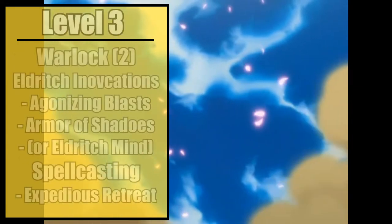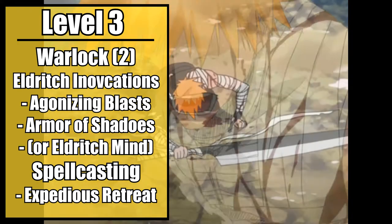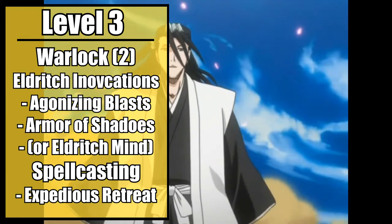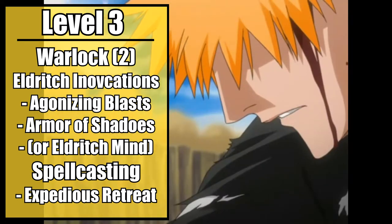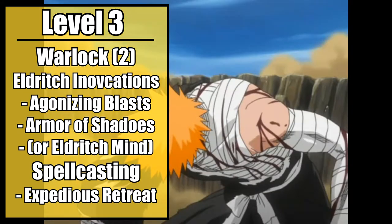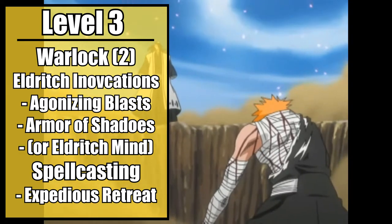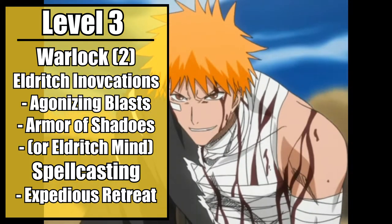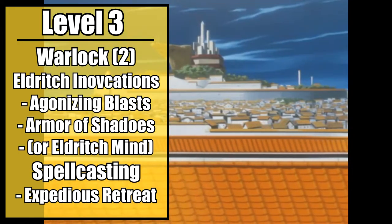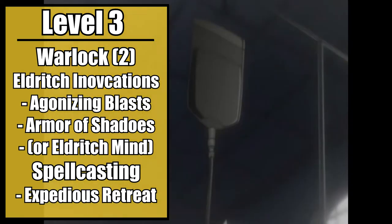Level 2 warlocks gain their Eldritch Invocations — little mini feats. Take Agonizing Blast to add your charisma modifier to the damage roll of each Eldritch Blast you fire, making those shots now much deadlier. Along with this, take Armor of Shadows to cast Mage Armor on yourself at will without expending any spell slots or materials. The robes you wear most assuredly are not armor. Now, if you're alright with wearing armor and breaking character a bit, take Eldritch Mind instead to grant you advantage on constitution saving throws made to maintain concentration on spells. Keep in mind that these builds are not meant to be followed to the T — take them as a basis and play with them to make your own character. You also gain an additional first level spell. Take Expeditious Retreat, and you now have your first basic form of flash step.